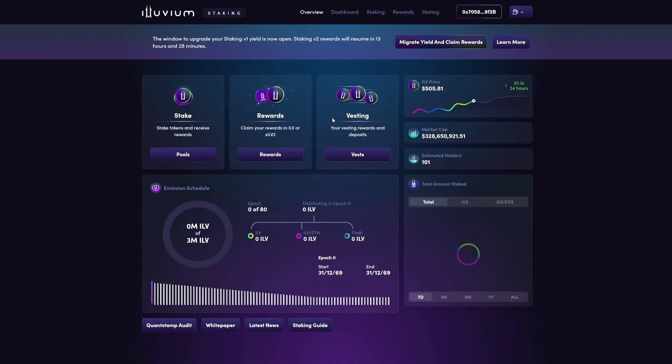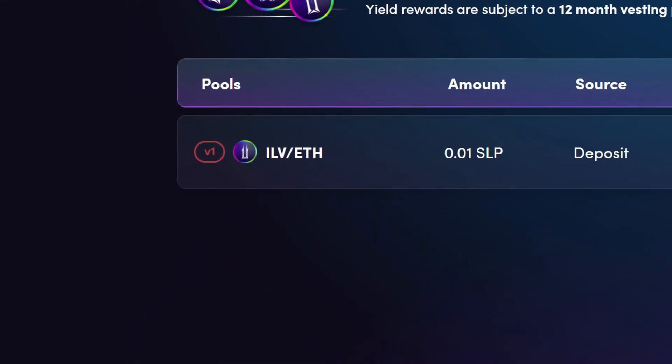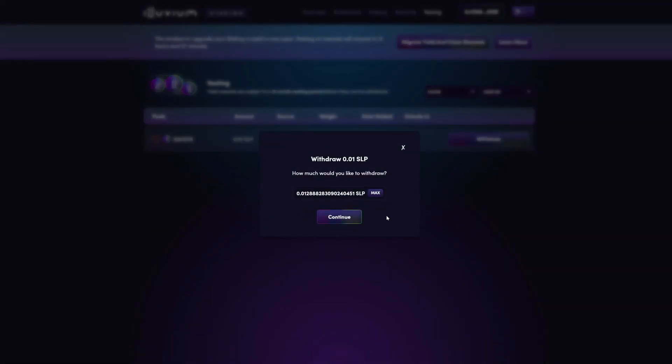If you have any stakes in either pool that are staked flexibly, then you will have to withdraw and restake these if you do wish to continue staking. In staking version 2, there is no longer an option for flexible staking — the minimum stake duration is now one month. To withdraw your flexible stakes, head over to vesting at staking.iluvium.io. The relevant deposits will be there with a red V1 highlight. Click withdraw on any such options, select the amount you want to withdraw, and then click continue.